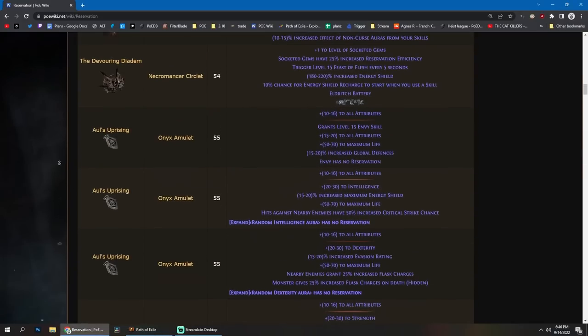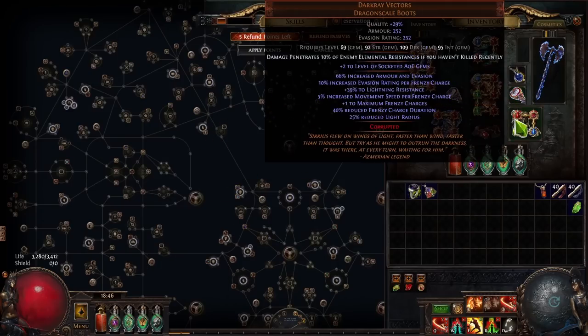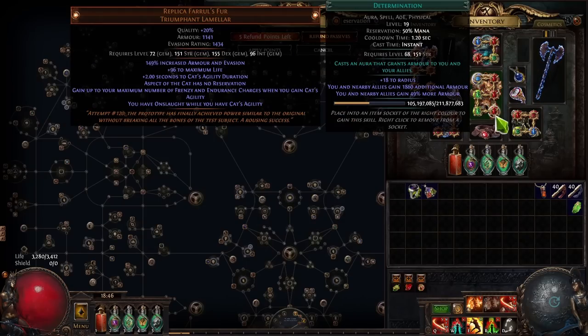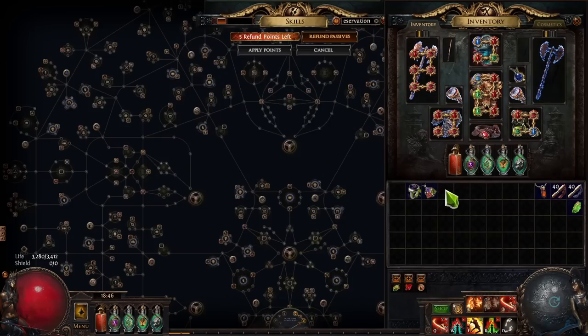Another thing you can do with your amulet is grab an Aul's Uprising. Aul's Uprising can grant basically no reservation on any aura of your choosing — you can find one that has Wrath, Zealotry, Purity, Malevolence, or whatever aura has no reservation. These can be cheap or very expensive depending on which aura you're targeting. For example, the Anger version would probably be cheap, but Determination would be expensive because everybody runs Determination.